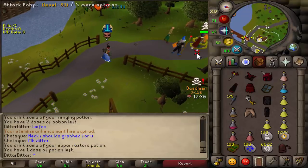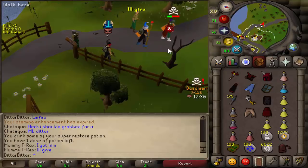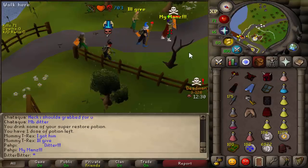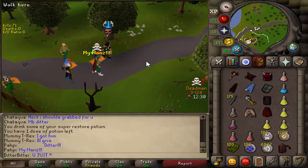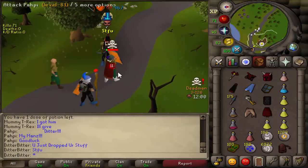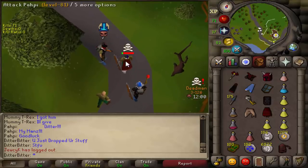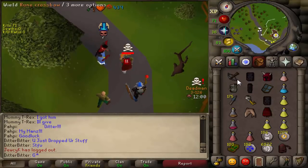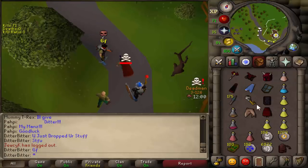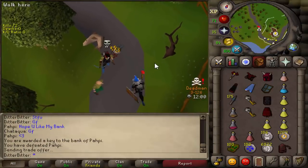Let's catch a freeze on him — nice. Put a bolt in. I got his black d'hide set, but he dropped the rest of his stuff. He just realized it's me — my man just dropped his stuff. Good fight. I don't know, I just flamed. Now I'm saying good fight, but yeah — hope you like my bank. He just dropped the rest of it.